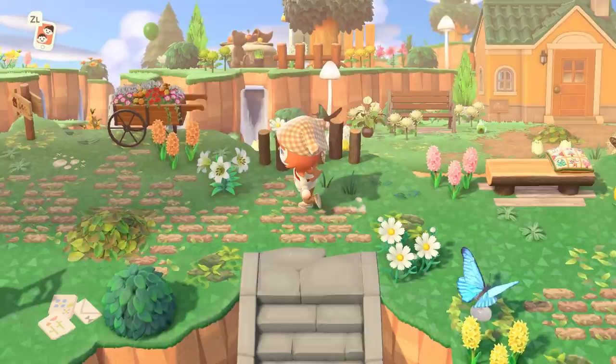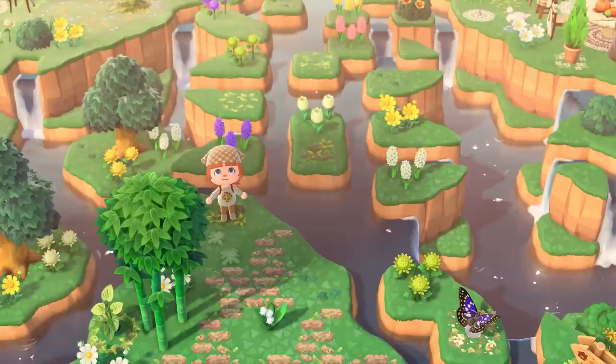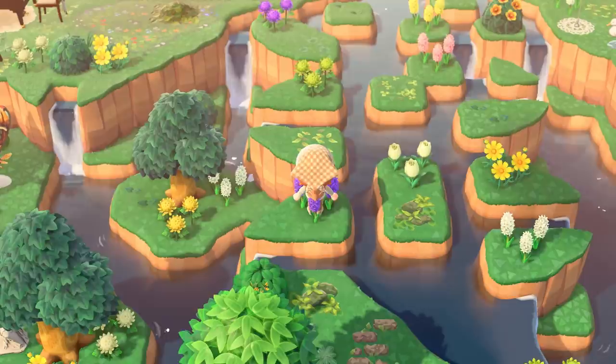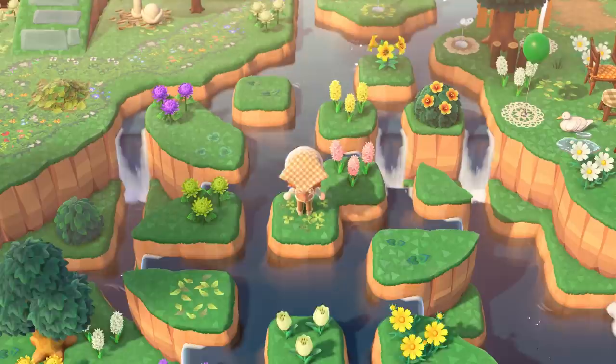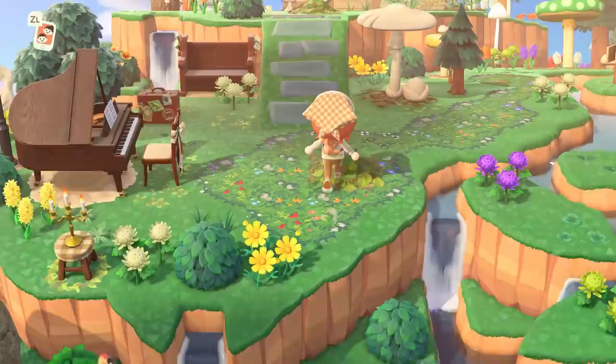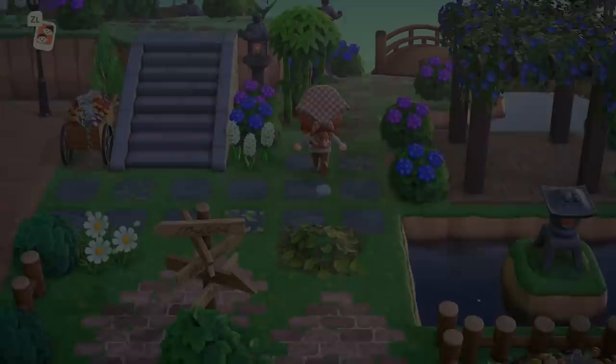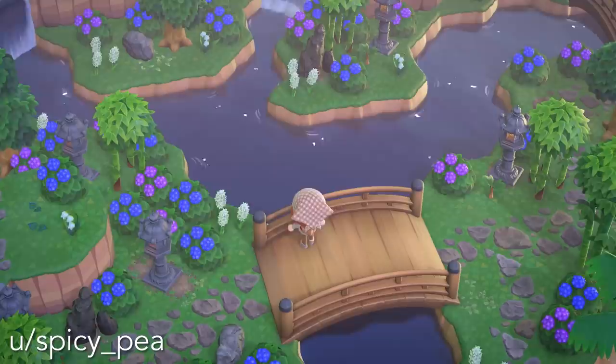The first idea we have today is a land bridge that kind of connects one part of the island to the other. I was enchanted by this when I saw the photo submission — look at how beautiful it is. I think it's very achievable across different themes, whether you have forest core or fairy core, and you can even incorporate a land bridge with city core. The water scaping the creator has done — the mix of flowers, weeds, and custom designs — is just beautiful and so helpful for filling this huge space.